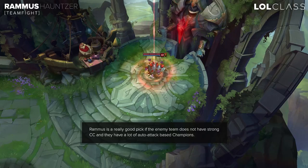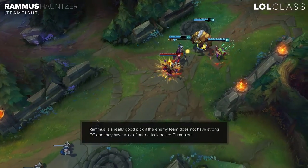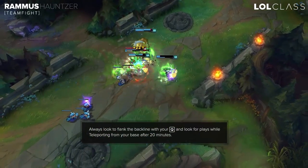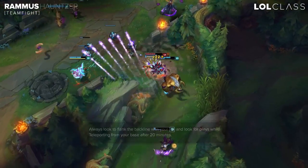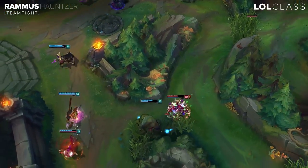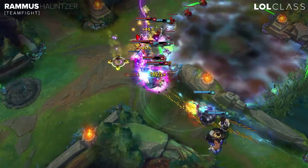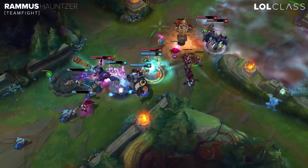Rammus is really strong in teamfights, especially if the enemy has a lot of auto-attacking champions and not a lot of CC. If he's able to get onto the backline, he can almost guaranteed one-shot them with Thornmail and Sunfire. If they have a lot of ranged champions, that's actually not bad for Rammus — if he ever gets in on the ranged champions with a good flank, he can pressure them a lot and zone the backline really far. You want to aim for the backline, not the frontline, because your taunt is on a pretty long cooldown. So you just want to zone with your powerball, look for flanks, and then initiate onto the backline.